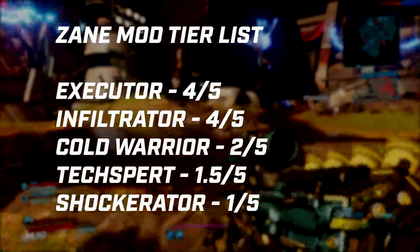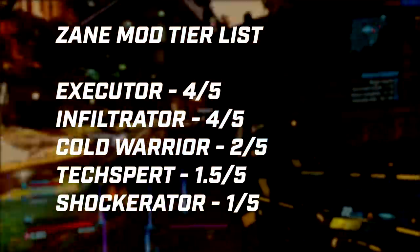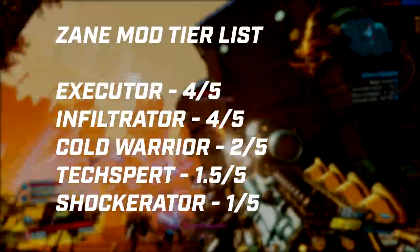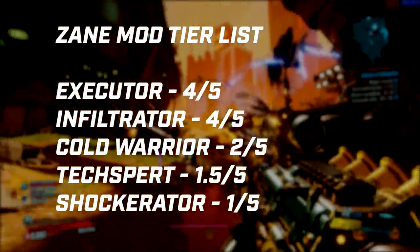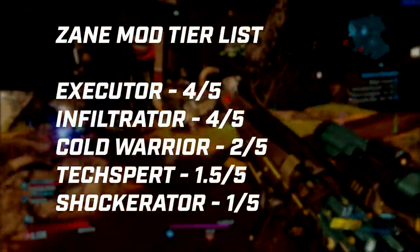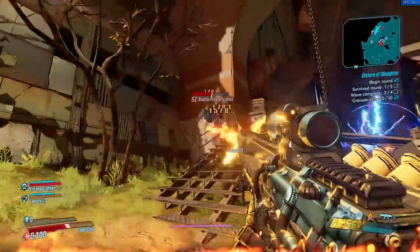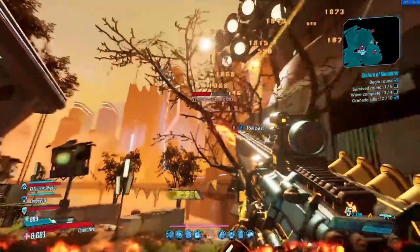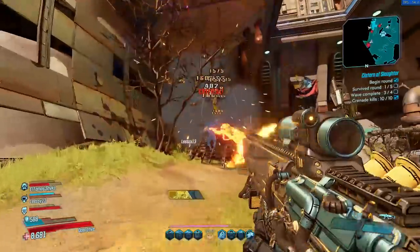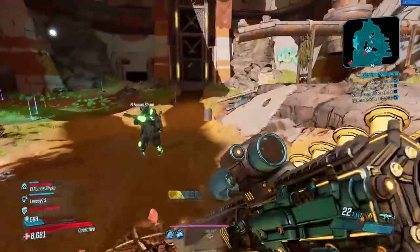Just to recap how I've rated them: Executor and Infiltrator are both four out of five — if you get either, have a lot of fun building around them. Cold Warrior is a two out of five — the Calm Cool Collected build is a lot better than I gave it credit for, but this legendary class mod doesn't add anything new. Texpert is 1.5 out of 5 — just not impactful. And Shockerator — really dull, really boring, really unimpactful. I hope Gearbox see this and acknowledge these class mods just need upping. Hope you enjoyed the video — let me know in the comments who you'd like me to cover next for the other Vault Hunters. Thanks for watching, take care.